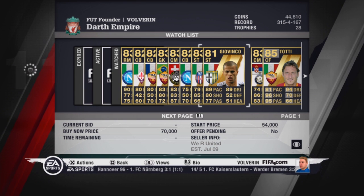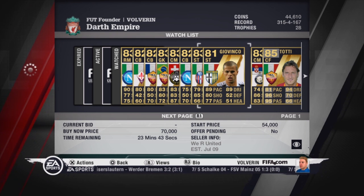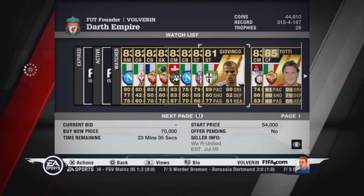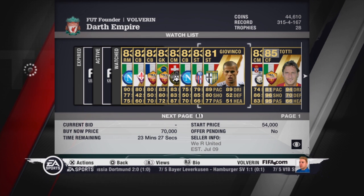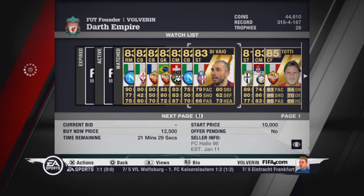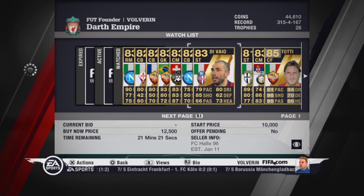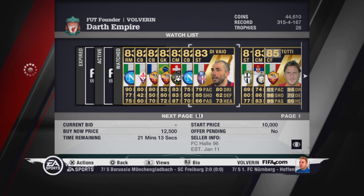Our strikers: the first one is Jovinko. He has 89 pace, 89 dribbling, and 80 shooting. He is going for a lot of coins on PS3 because he was released when the PlayStation store was down, but he will be around 15,000 coins on PlayStation Network when re-released. He is fast and has 4-star skill moves — in the main game he has 5-star, but in Ultimate Team only 4. Our other striker is in-form Marco Divayo from Bologna. He has 79 pace which is not very good, but we have Jovinko as the fast striker. Divayo has 85 shooting and 80 dribbling and is really, really very good in-form and very cheap.